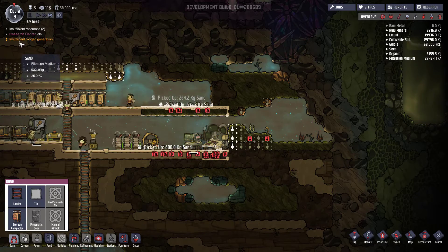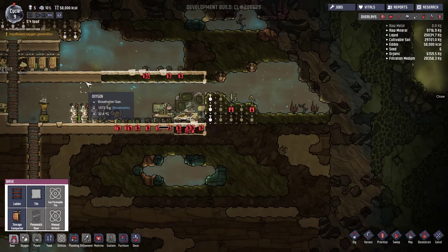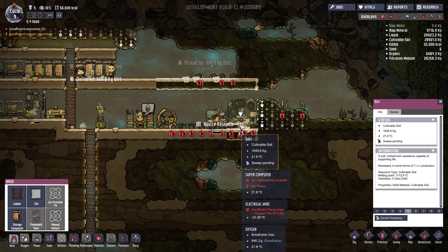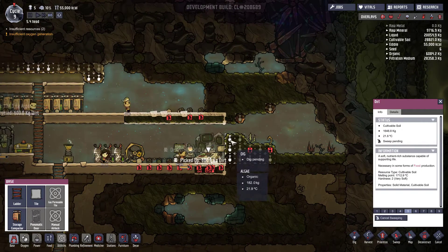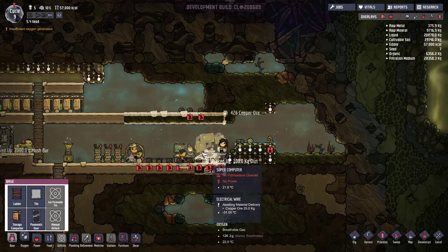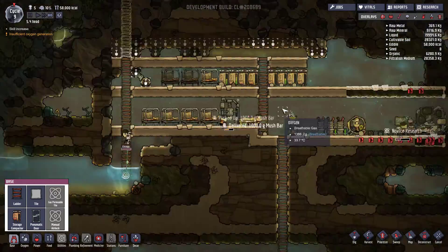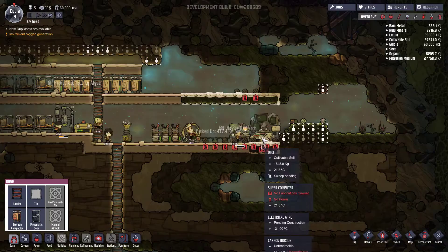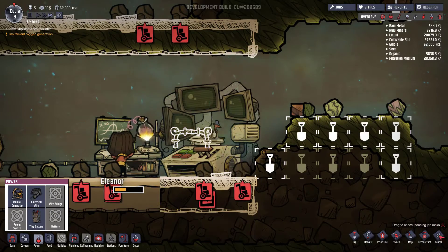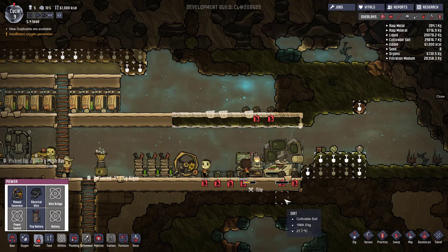Research centre idle. Just need to get them to finish that supercomputer and then we can get started on elsewhere. We need some copper for the electrical wire - we need to get rid of that. It's doing it though so let's crack on with this, then we can actually get some research done.